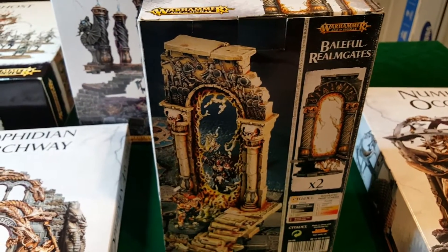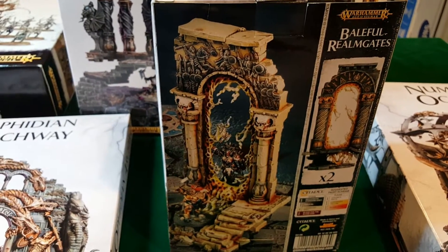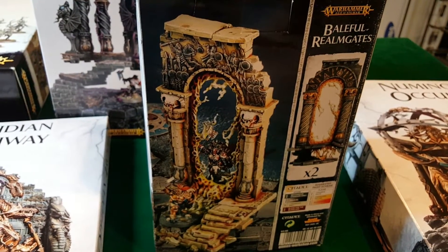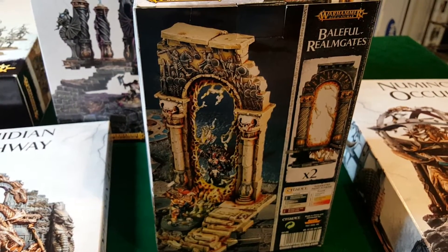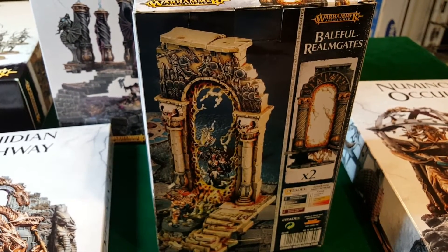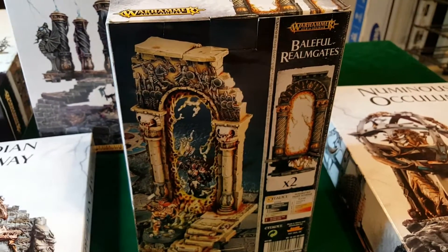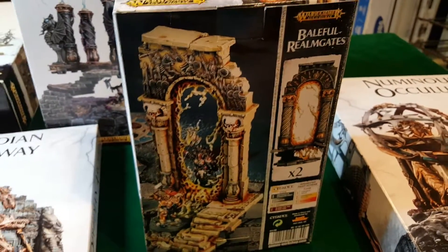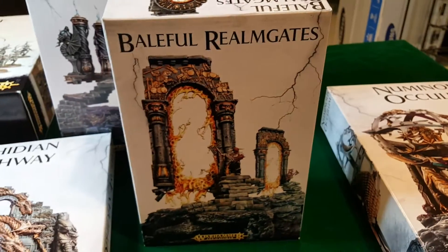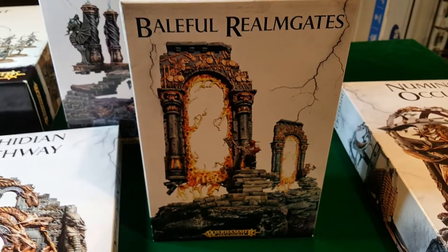To give you some idea of what the rules are for the Baleful Realm Gate: at the start of each round it says the Realm Gate unleashes its magical energies. You roll two dice, and unless it was a double, you look up each result on the scenery table. Both of those results apply for that model until the next battle round, meaning these arches could have a combination of terrain roll capabilities — mystical, arcane, and the like.